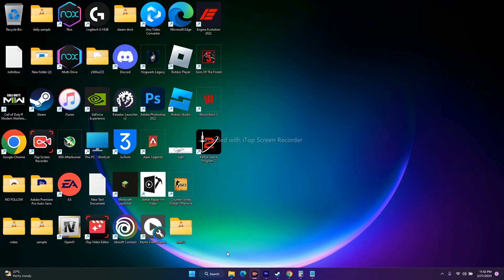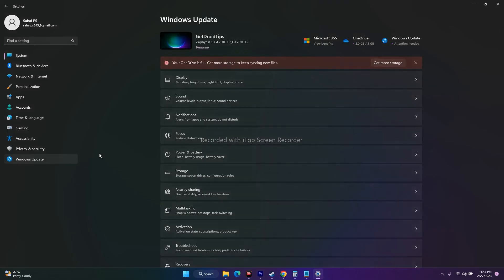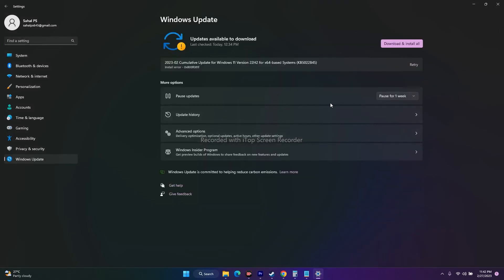The next fix is to update Windows. Go to Settings, then Windows Update, and make sure you have the latest version of Windows installed. Running the game on an updated version of Windows is an important step.